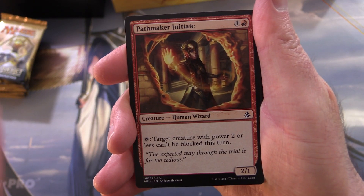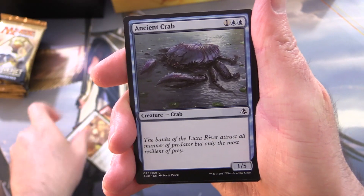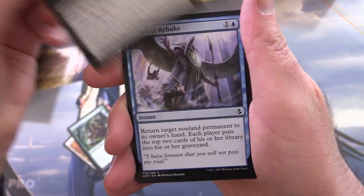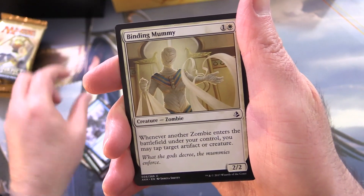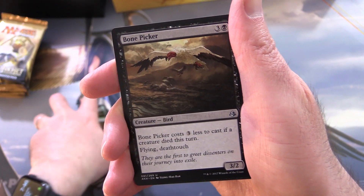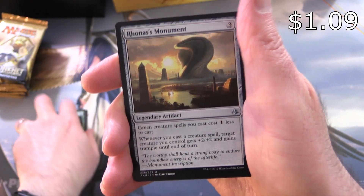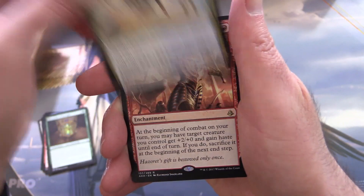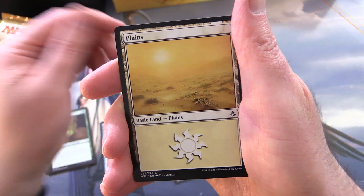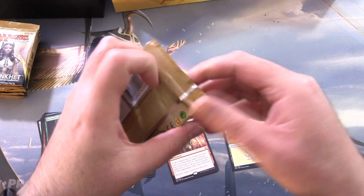Pack one: Pathmaker Initiate, Mighty Leap, Ancient Crab, Desert Cerodon, Colossapede, Scarab Feast, Winds of Rebuke, Binding Mummy, Dissenter's Deliverance, Cartouche of Strength, and uncommon Bone Picker — yeah, that was pretty good back in the day. Rhonas's Monument, Aven Wind Guide, and Hazoret's Favor is the rare, along with a Plains and one of these punch-out cards.